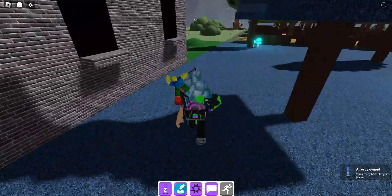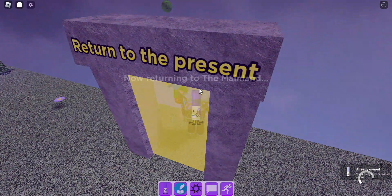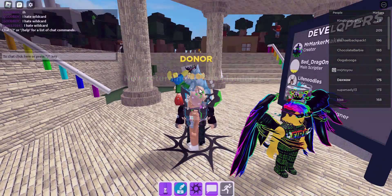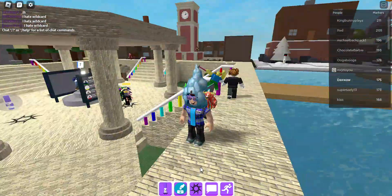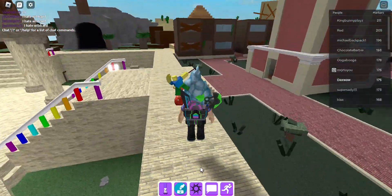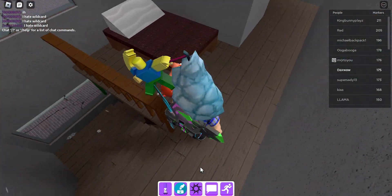Now let's head back to the present. Alright, so the next marker we got is the baby marker. The baby marker is in the abandoned village looking place. It's the first house to the left. From here, and then up here — and here's the baby marker.